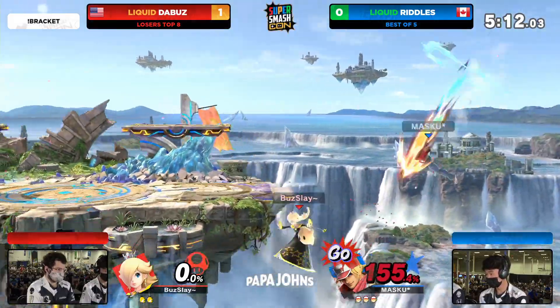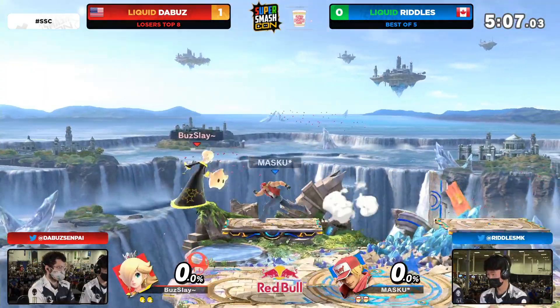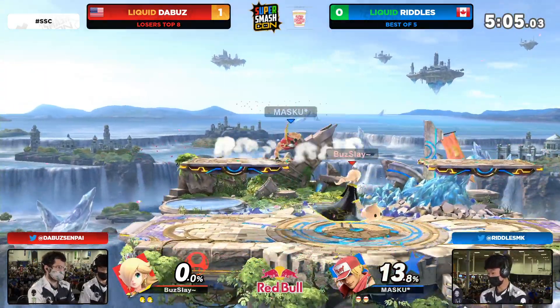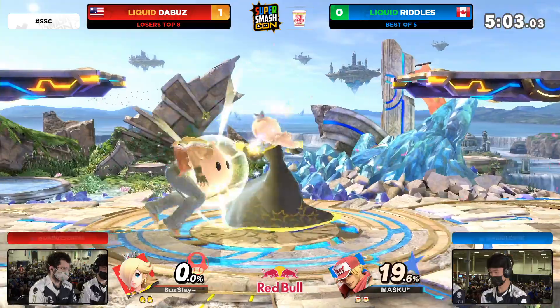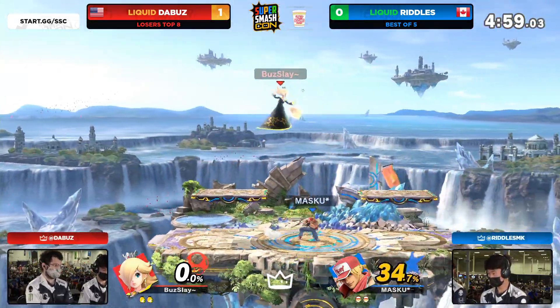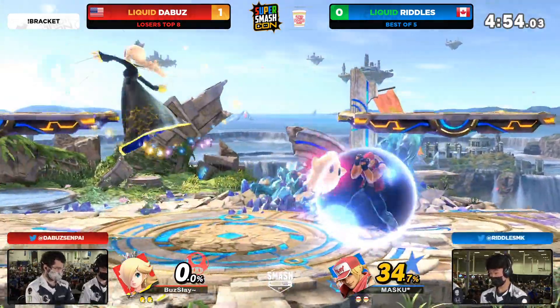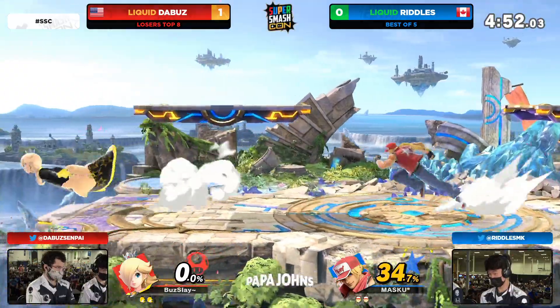The edge guard — just like we saw in game number one — is going to be the key, as the back air hitbox from Luma is going to be able to take that stock. Even in those situations, the Buzz seamlessly getting those edge guards, but they're not that easy — you still have to cover all these different crack shoot or power dunk angles. The Buzz just falls to cover them from the ledge with the Luma back air, evening things up and getting some damage on the way.